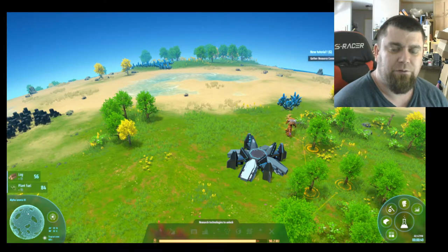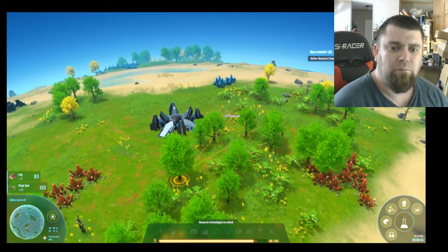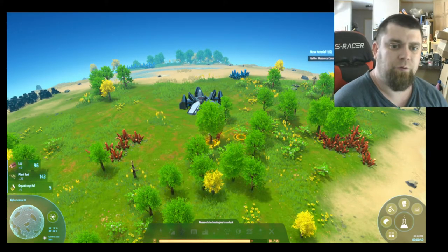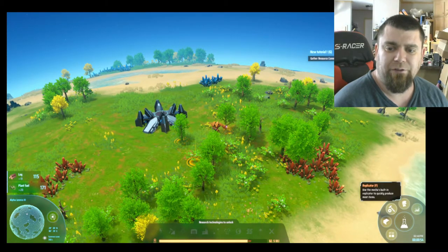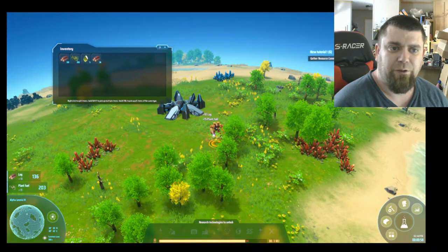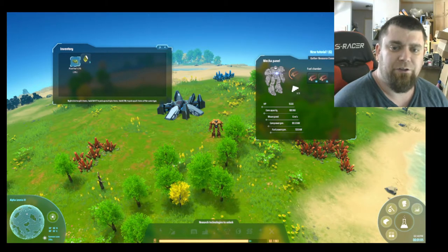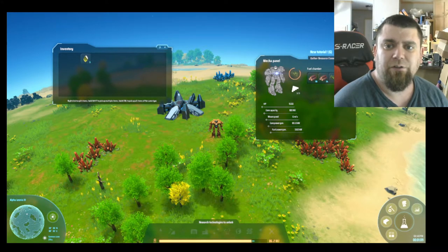I'm going to take some of these trees down by right-clicking on them — I want some out of the way to give us a little room to build. If you want to go to your inventory, click down here. In the inventory it'll bring up what you have, and we're going to toss all this stuff right into the mechanism.